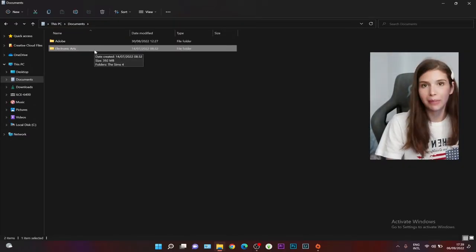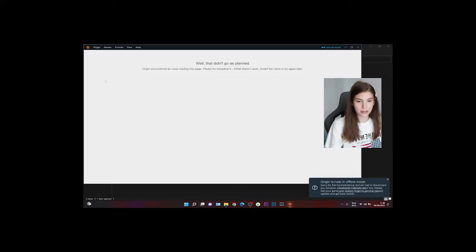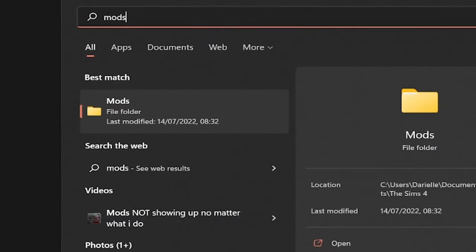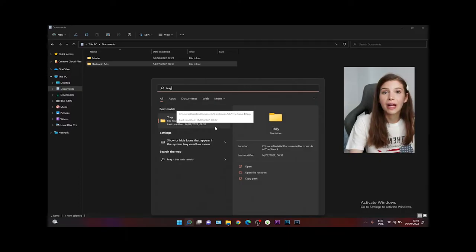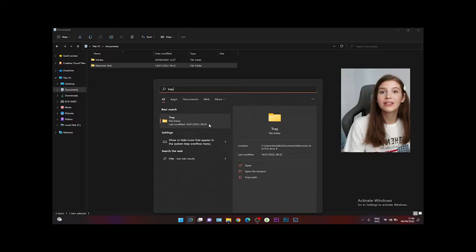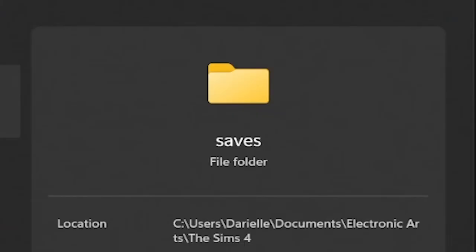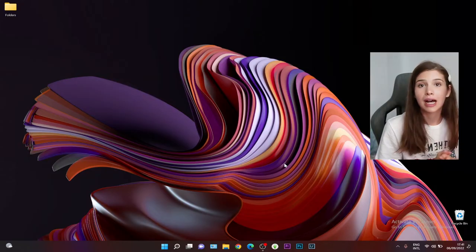Another thing you can try: if you can't find a specific folder, search for it by name in your taskbar. Search for 'Mods' - your Mods folder should show up. Search for 'Tray' - that's the folder containing your lots, houses, and households. It doesn't save gameplay progress but it saves the Sims you've created. All your CC houses, builds, and families should be there. If you've lost your Saves folder, type 'Saves' and it should appear.